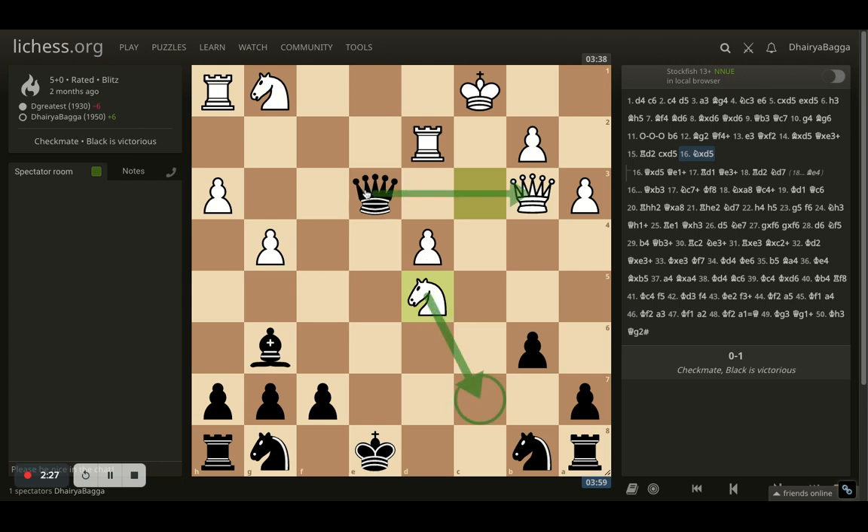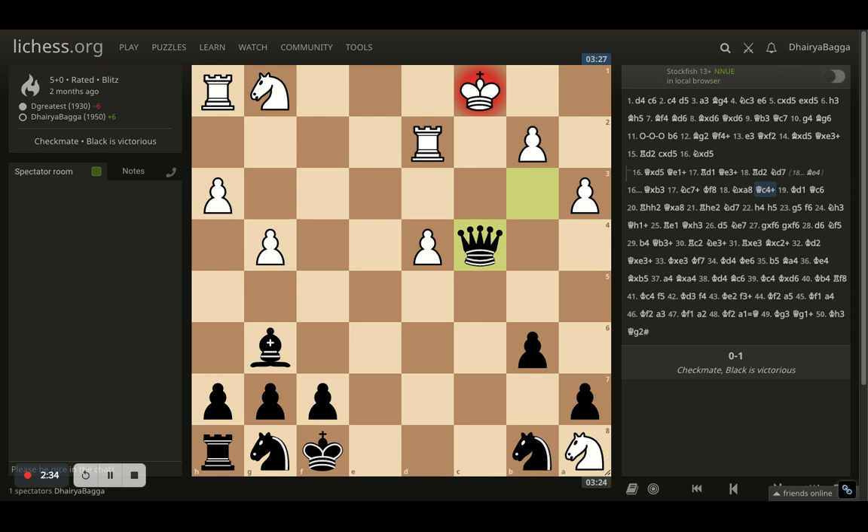Didn't see that coming — it would be a discovered attack on the queen as well. I take the queen, opponent gives a fork, I sidestep, opponent takes on the rook. I come in with a check again, opponent sidesteps with the king. And now queen to c6, hitting the rook and the knight both.